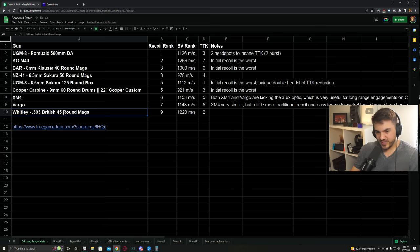Last up is the Whitley. I included this because it has phenomenal time to kill, but the recoil is really bad. I couldn't find a build that was even competitive with these other ones in terms of recoil, so it got a nine rather than an eight - it's quite a bit worse than the rest of the guns on the list, but it does have really good bullet velocity and really good time to kill.